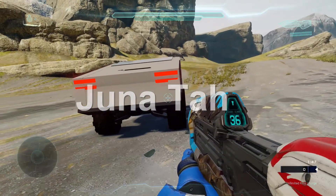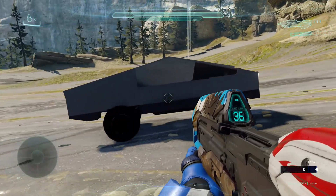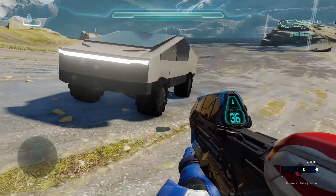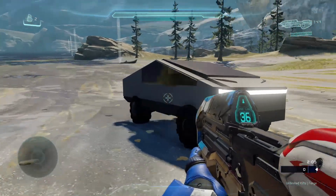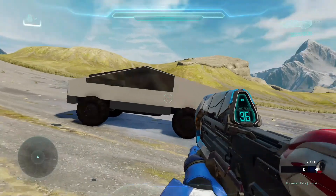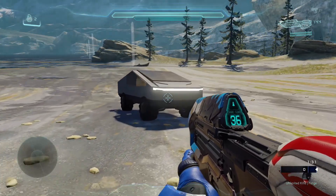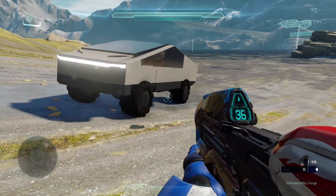First off, it's actually not a bad replica — it does share many similarities with the actual Cybertruck in real life. The backlights are different though; in Halo 5 there are two separate lights, whilst in real life there's just a single red strip that goes along the back. This uses an Oni Scout Hog as its base. Later on I'll be doing a test where I destroy both this Cybertruck replica and the normal Oni Scout Hog to see which is stronger — though I already know the answer.